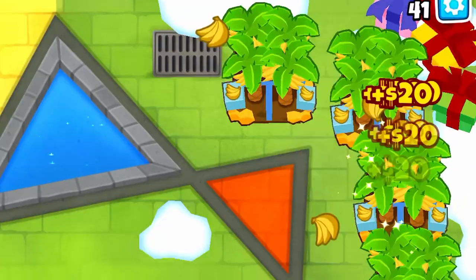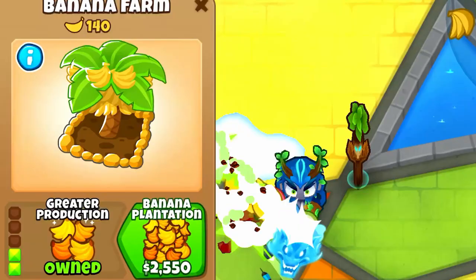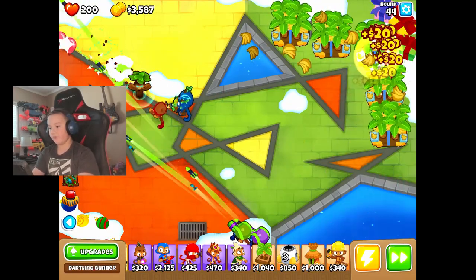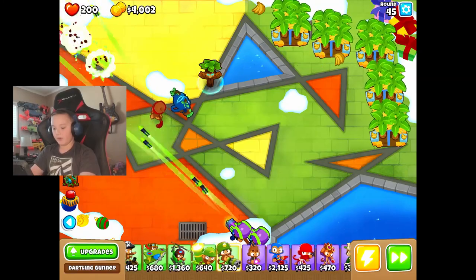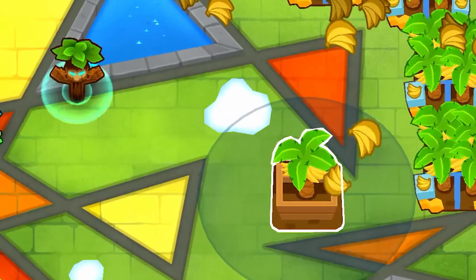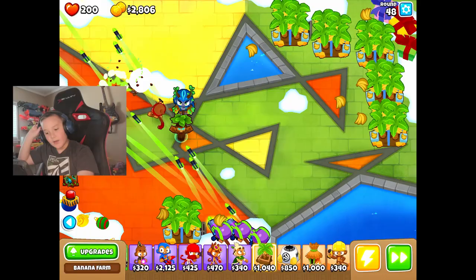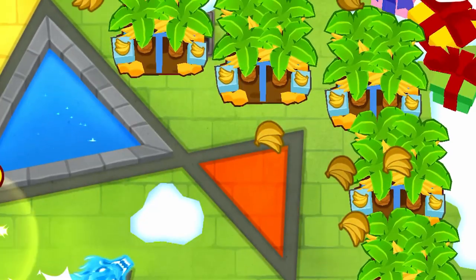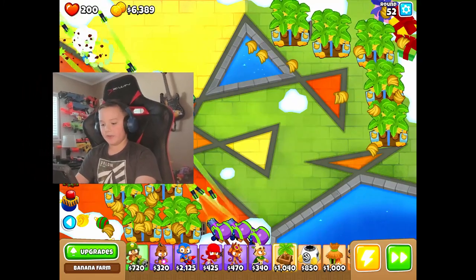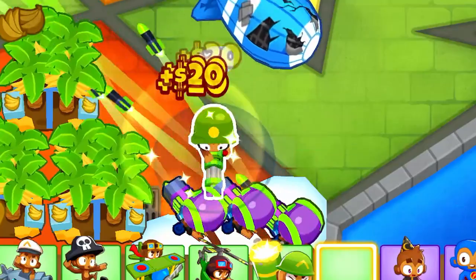We're just going to go into free play. I got another banana farm — money's looking even better. I'm about to get another plantation. I'm going to get another Hydro Rocket Pods, which is very easy to get. Maybe I should put another one down — yeah, let's do that. And then we're going to get another banana farm right here. Getting all these banana farms makes getting all these Hydro Rocket Pods super easy. These MOABs keep pushing, so I'm going to add some more Darling gunners.